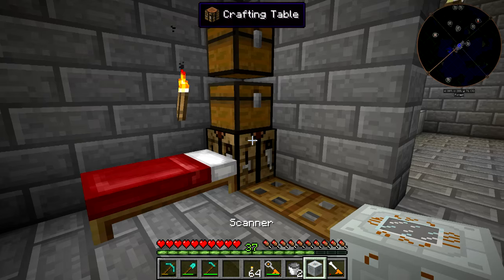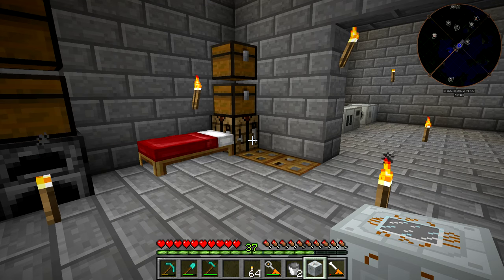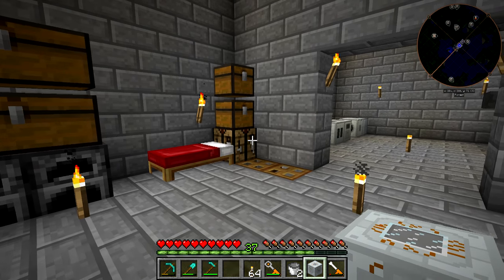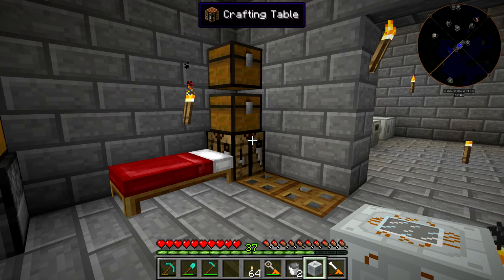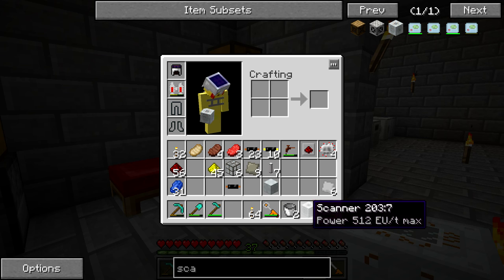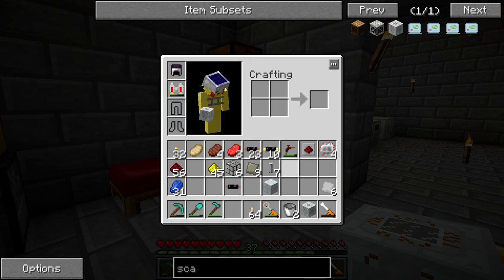This is the first block that's going to get placed down - essentially what it does is take a lot of power. I want to say it's 850,000 EU to scan an item, but I was messing around with it in a creative world earlier and it seemed like more than that. It might be 8.5 million if I read the zeros wrong since there were no commas. I guess we'll find out because we're actually going to scan a piece of iridium today.